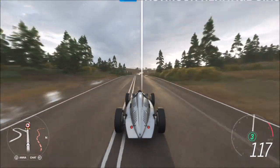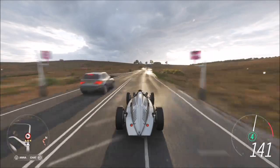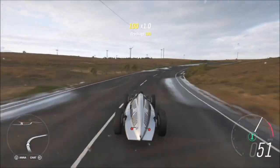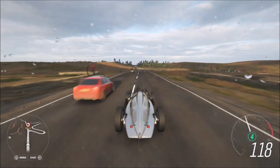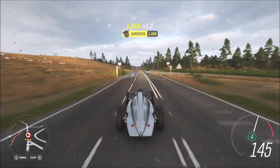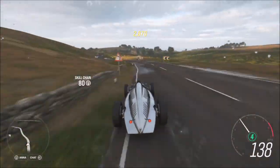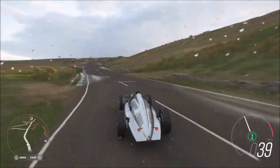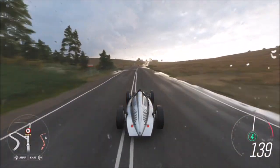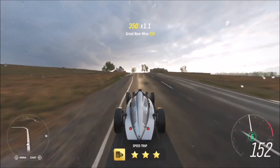You can tune your car up a bit more to pack more of a punch and hit 140 a bit quicker, but it's not a massive difference. All you have to do is rinse and repeat. You can get one star on one run, two on others, three on others - it really doesn't matter. If you can get three stars each run, all you have to do is four runs. It'll probably take the best part of five minutes, but it's probably the easiest challenge.